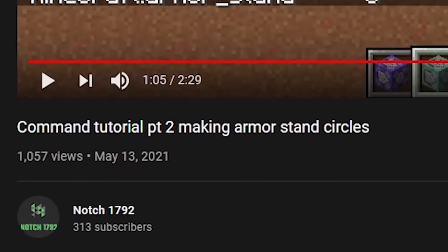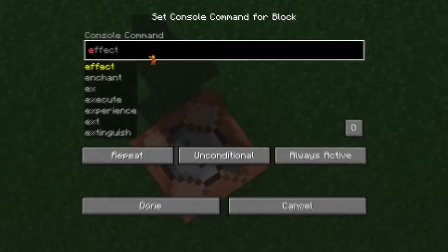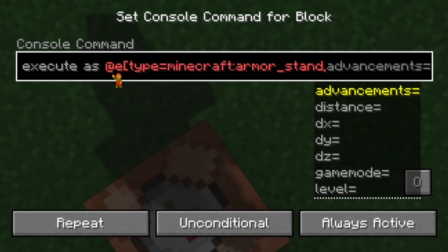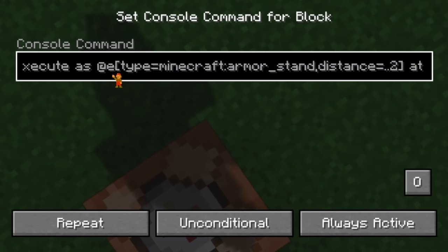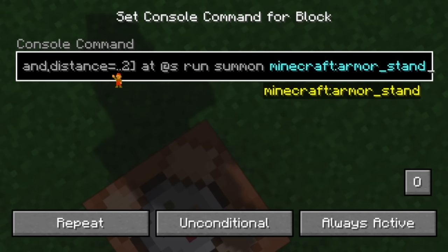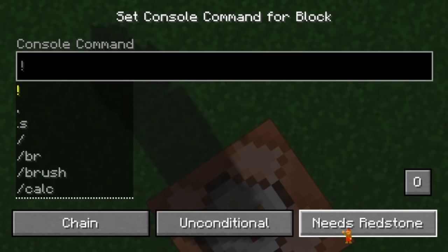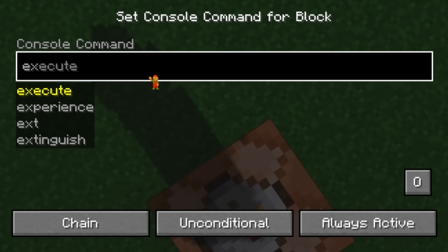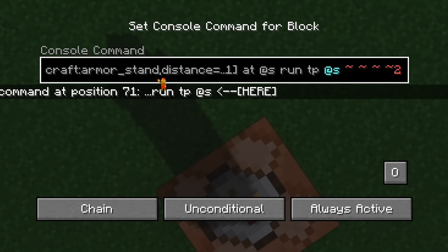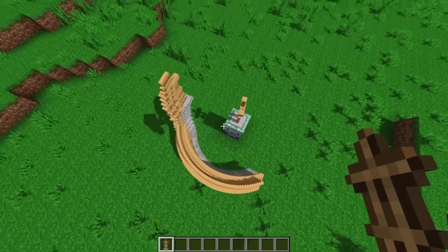We're going to have an armor stand in the center that spins in a circle and spawns new armor stands at the edge of the circle - I got this idea from notch1792. Using a repeating command block set to always active, we run the command as any armor stand within two blocks, and at its location summon a new armor stand three blocks in front of where it's looking. A chain command block then slowly spins the armor stand a few degrees each tick.